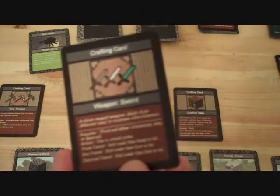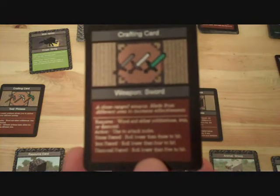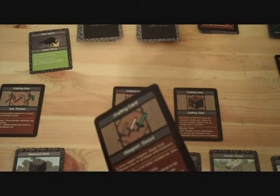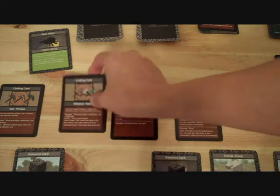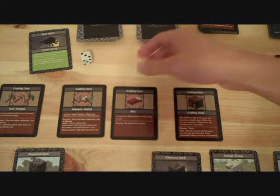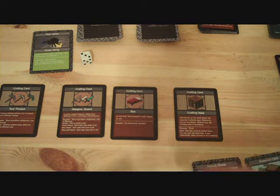I have a cobblestone sword. If you look here, it says with a stone sword you have to roll lower than 3 in order to hit. So if I roll a 2 I could kill the spider; if I roll a 6 the spider kills me and I have to drop all my resources. I rolled a 3, and that's not lower than 3, so the spider killed me and I would basically lose all my cards.